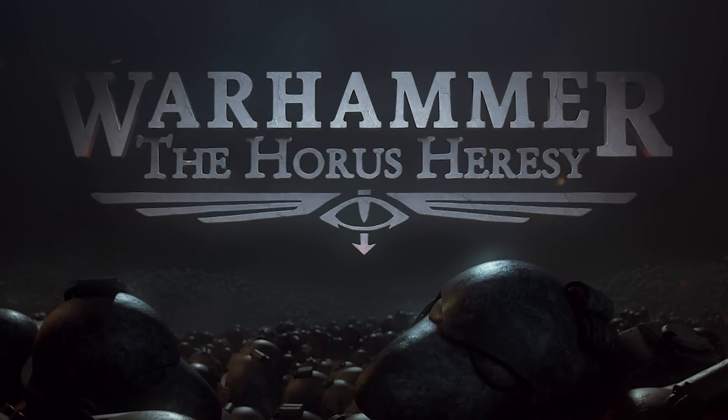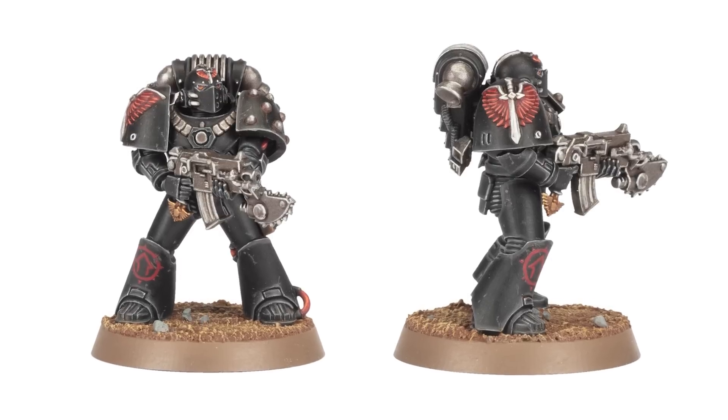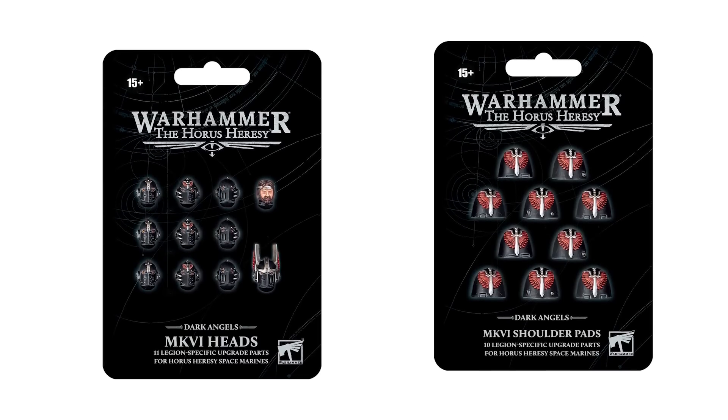If you're collecting the chivalric Dark Angels for Warhammer: The Horus Heresy, then prepare to customise your miniatures with the fantastic new Mark VI head and shoulder pad upgrade sets. Both are available to pre-order from Forgeworld from the 6th of August.